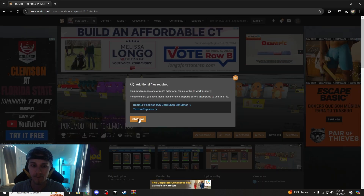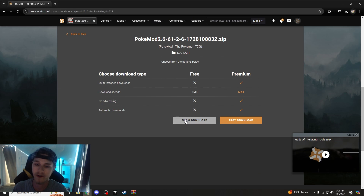You're going to click Download Manual. It comes up with this pop-up: Additional Files Required. Hit Download, then you're going to hit Slow Download.